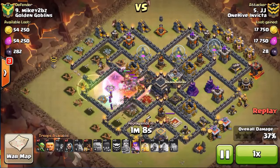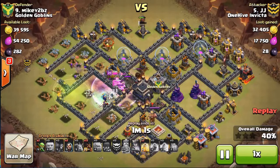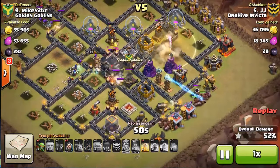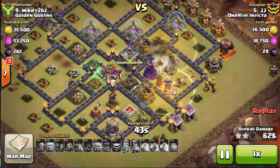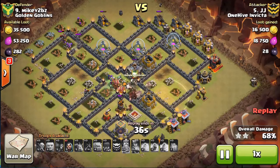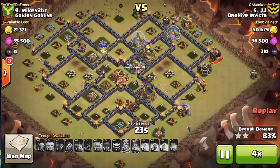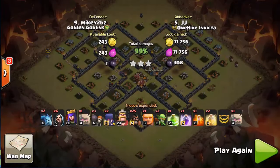He does a very nice job with his hog deployment — starts at the top with the surgical, has a giant that dropped down for tanking, and works that clockwise motion. The hogs go down nice and patient with his heals — covering that bomb that was triggered. Over those teslas where he knows there's a lot of DPS, he puts his other heal down. That all goes down very quickly. The only defenses left are the air sweeper and air defense, which won't do anything. He has goblins and wizards attacking from the top — it is just clean up. Another three-star for JJ, good job buddy, boom goes the dynamite.